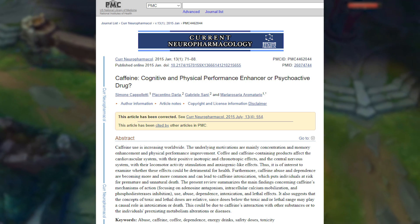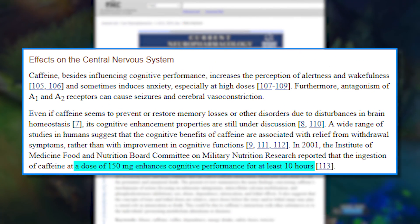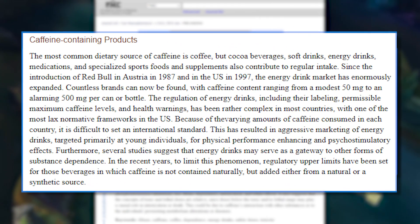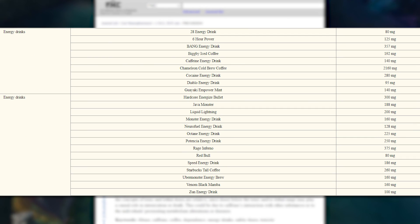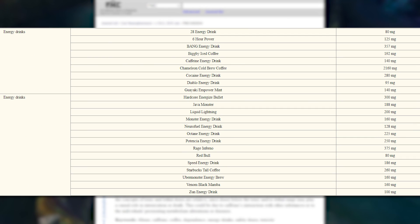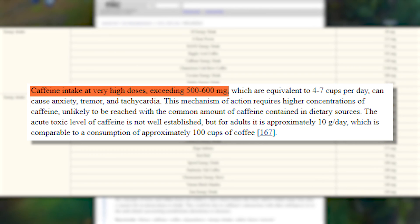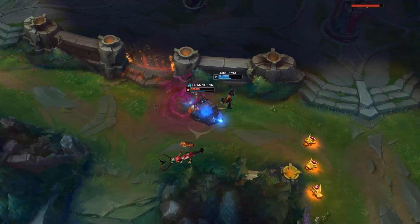Caffeine is another common problem in the esports industry. At moderate doses of 100 to 200 milligrams, caffeine improves cognition, but this can easily be exceeded with energy drinks — some of which contain up to 300 milligrams per can. Caffeine intake at very high doses, exceeding 500 to 600 milligrams, can cause anxiety, tremor, and tachycardia, so be mindful of your caffeine intake.